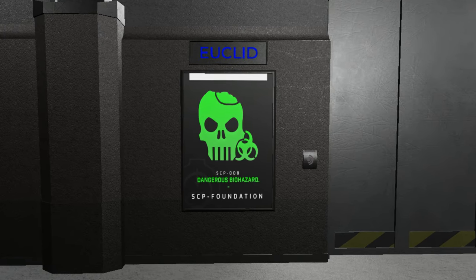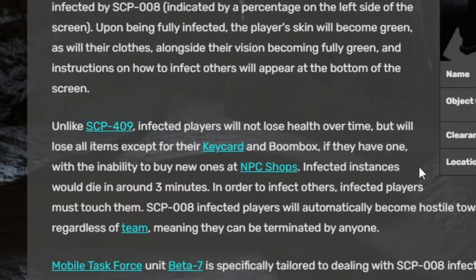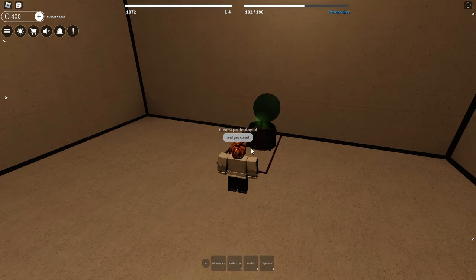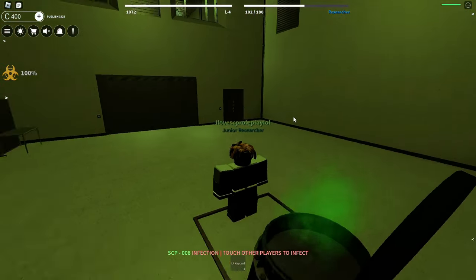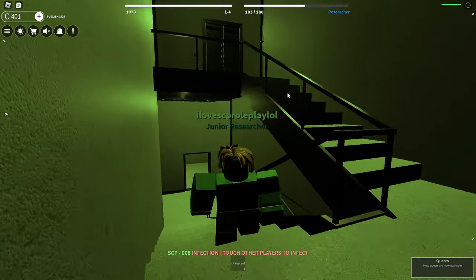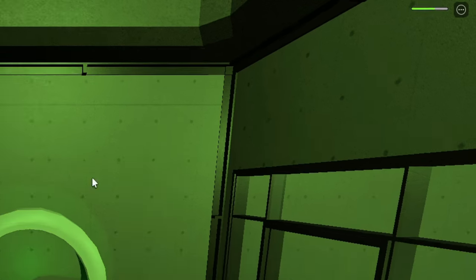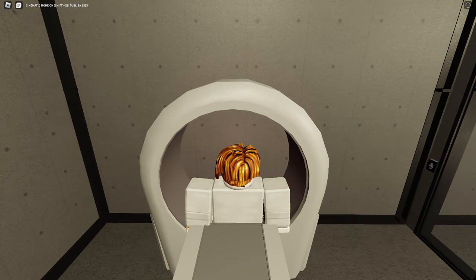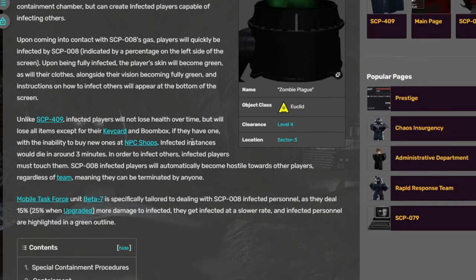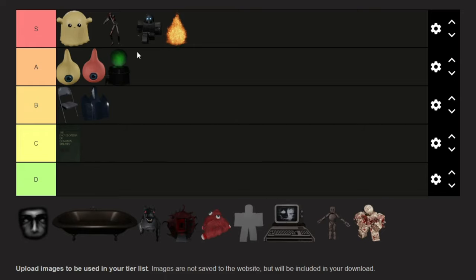Our next SCP is SCP-008. I think this is your more classic SCP when it comes to getting infected, versus SCP-409. This SCP is actually kind of interesting because you can get infected and try to infect other players. We're gonna touch this SCP, get infected by it. Touch other players to infect, but we're not trying to infect other players — what we're trying to do is go to the SCP-008 Deconstructor and try to get cured. I am losing some HP though, but I am getting cured. And here we go — we are now cured. That's actually so awesome. I kind of find it annoying just a little bit. I'll put the SCP in the A tier for now.